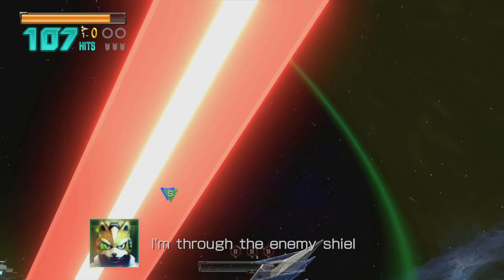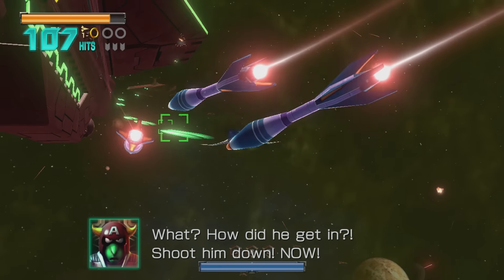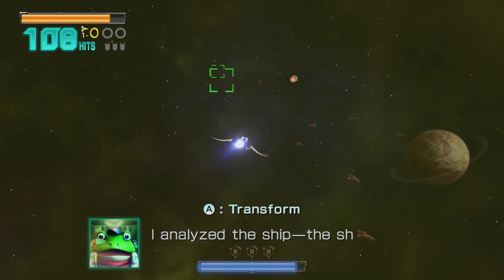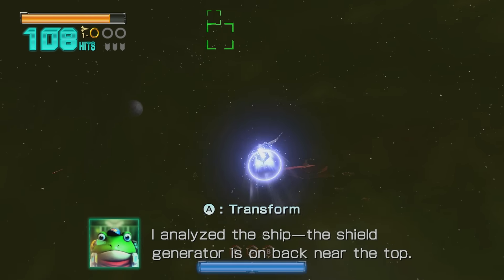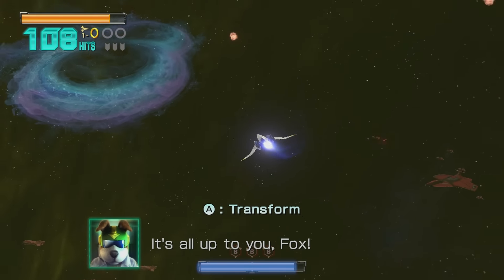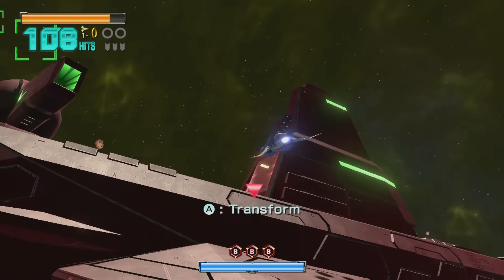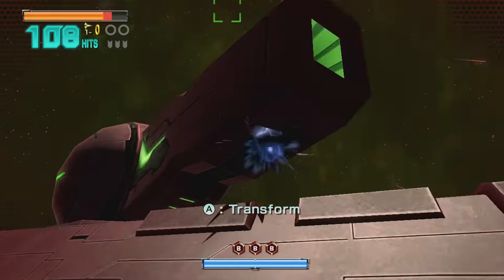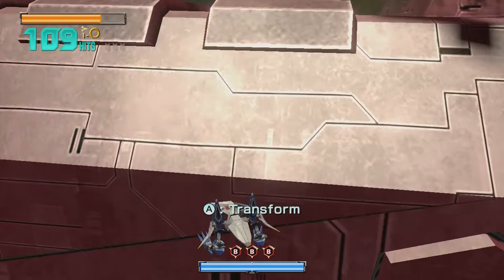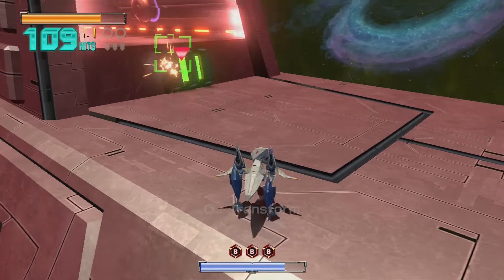As the laser fires into the camera, we make our way through. We're going to have to find a way to get rid of this shield, and it's going to involve going on two legs. The transform button popped up there — you can turn into the walker whenever there's ground below you, and even if there isn't, you just have to be a little careful. I'm going to make a pass at this ship using my Arwing. I'm still learning the ropes at this point, but here we go — we got our walker.